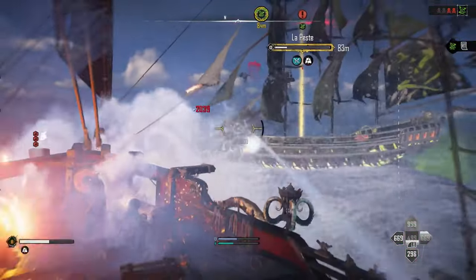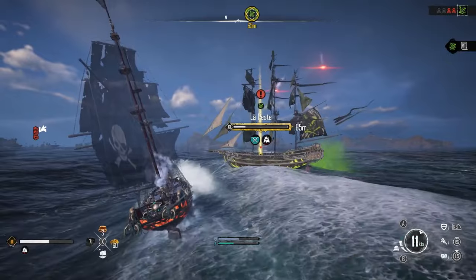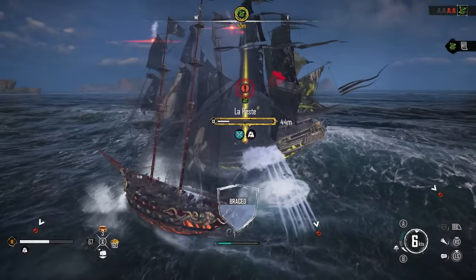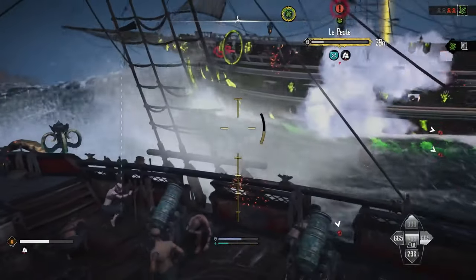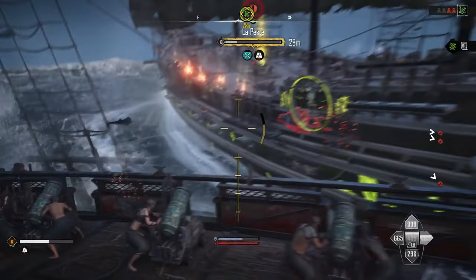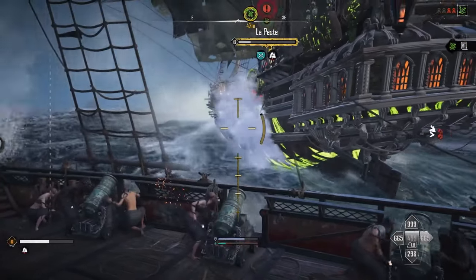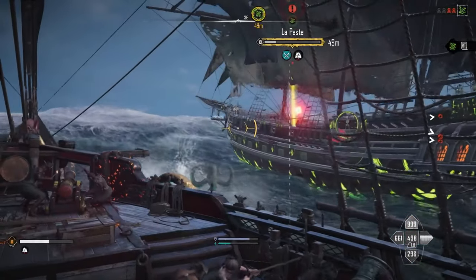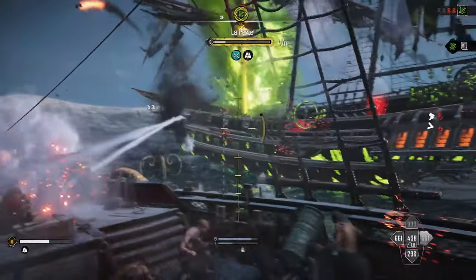I jump in with a mortar, and with the schematics equipped I can see the weak points. You want to target those weak points because destroying one gives you a massive damage boost. I keep the Brig on the first speed tier — out of three — just so I can circle him and use all of my weapons. I typically get some shots with the Long Nines, then turn to the side and hit him with the Dardanelles, then get around to the other side and hit him with the Fire Bombard.